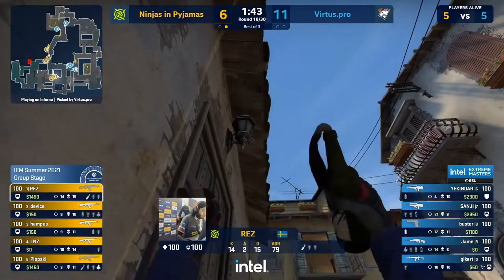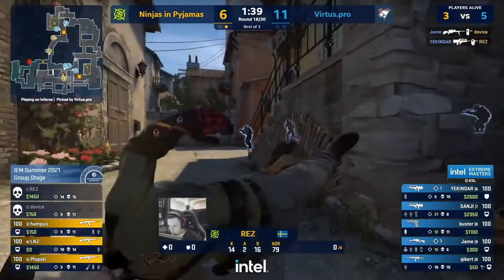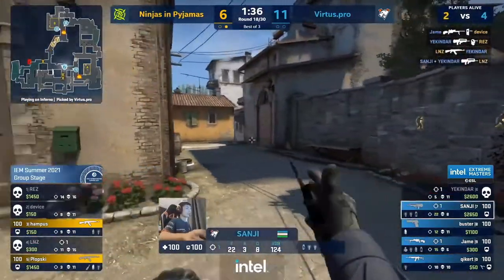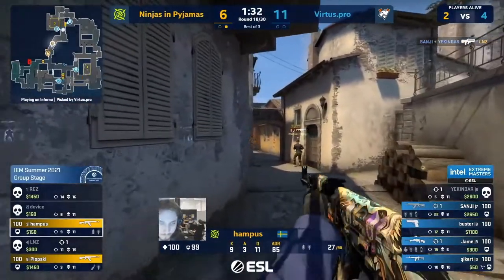A really good position despite the scoreline not being nice. They could definitely break the money and get back into this game, but they'd have to win this round and that feels all too good to be true. VP muscle their way down middle — something that NIP didn't try once in their CT side. VP do it immediately.